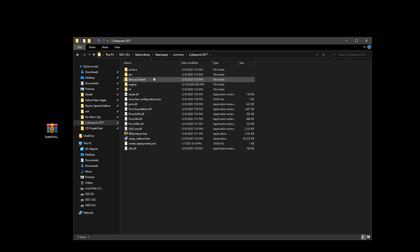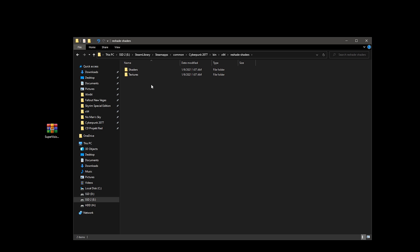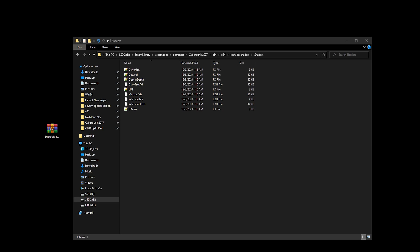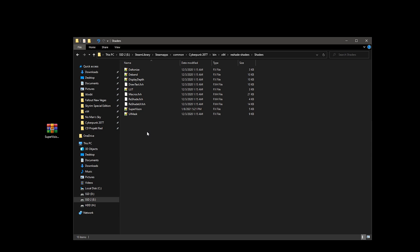Now that we have ReShade installed, go to your Cyberpunk game folder. Go into bin/x64 and you'll find the ReShade folder that was just installed. In there, we will be installing the Supervision mod into the shaders folder. Download the mod, open it up, and copy-paste it into the shaders folder. Now you're ready to test it out in-game.